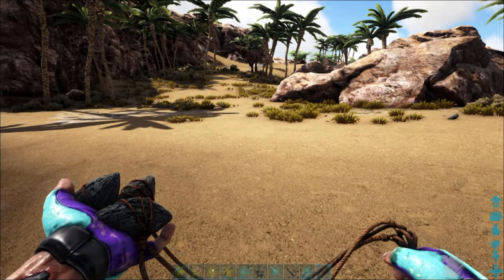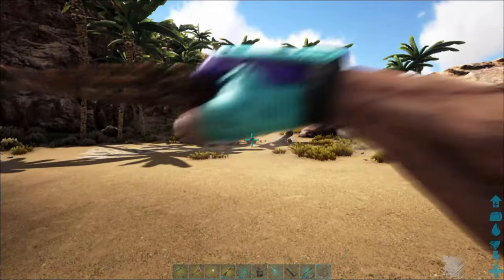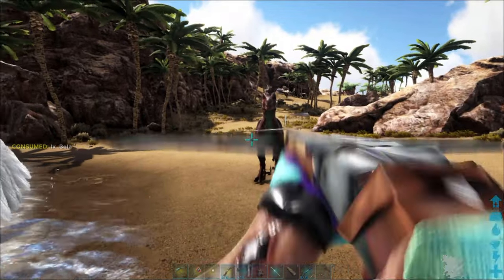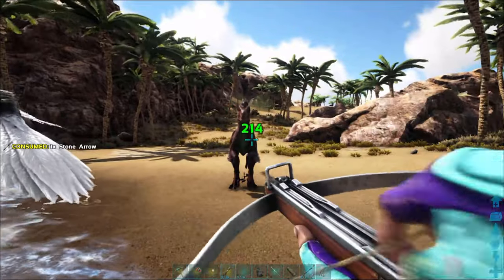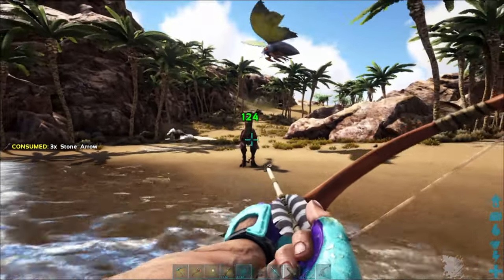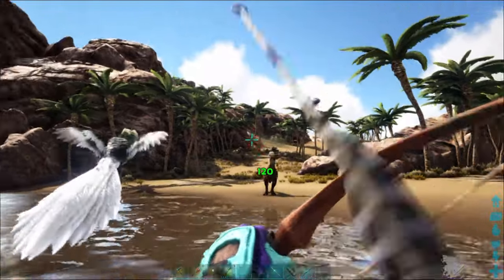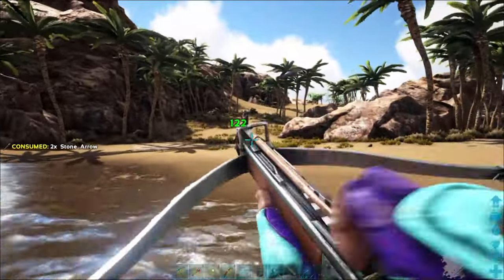Here he comes. All right, we're going to use the crossbow first — shoot him once: 214 damage. Let's switch to the bow: 124 damage. So the crossbow does more damage, as you can see. Switching back to the crossbow — I don't want to die here.